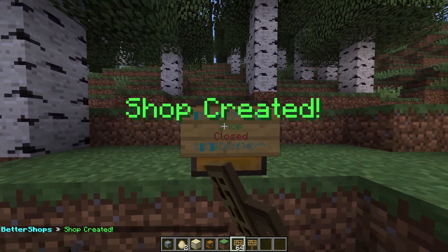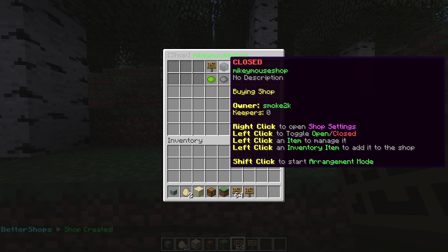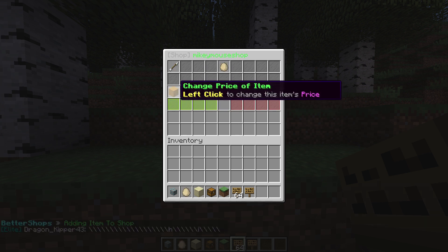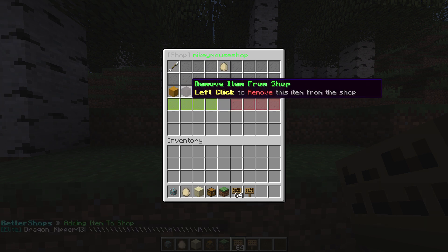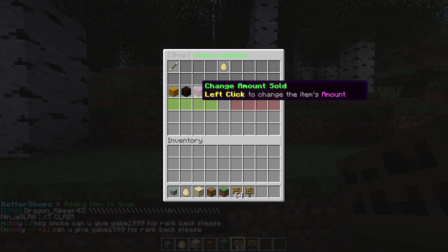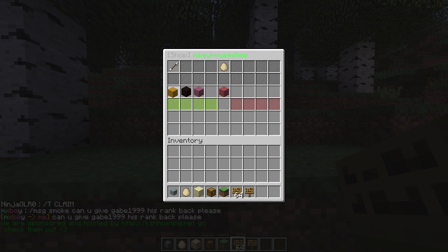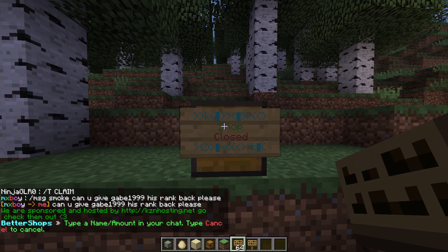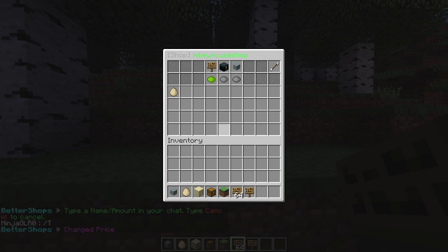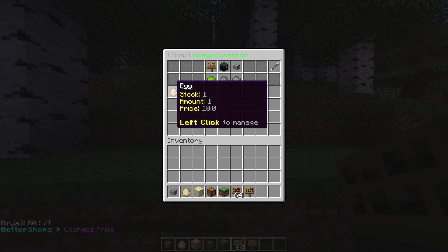So then it says 'shop created'. You right-click the shop and you have a few options. Basically, all you have to do to add an item is left-click it. There are a few options — you can change the price, remove it, or change the amount sold. If you want to change the price, you just click on the icon and then it says type in the amount, so let's make it ten. Now the price is changed.